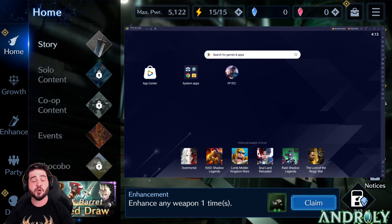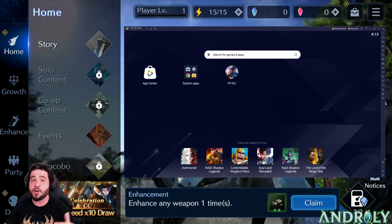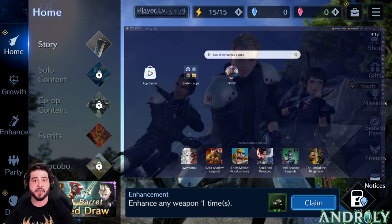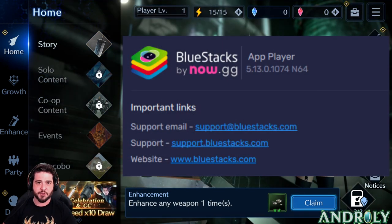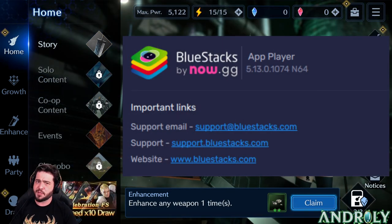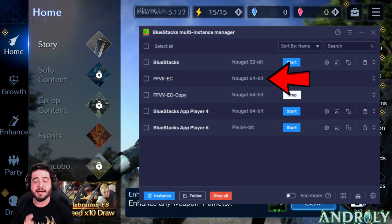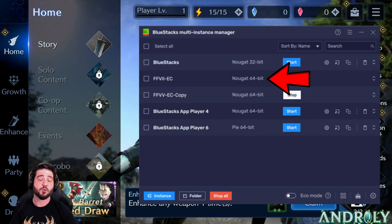The most popular one by far is called BlueStacks, and luckily that's one of the ones we have found that works really well with this game — it's actually what you're seeing on screen right now. The specific BlueStacks version I'm using is 5, the latest build which is 5.13-something, but more specifically I have found that Nougat 64-bit works the best.